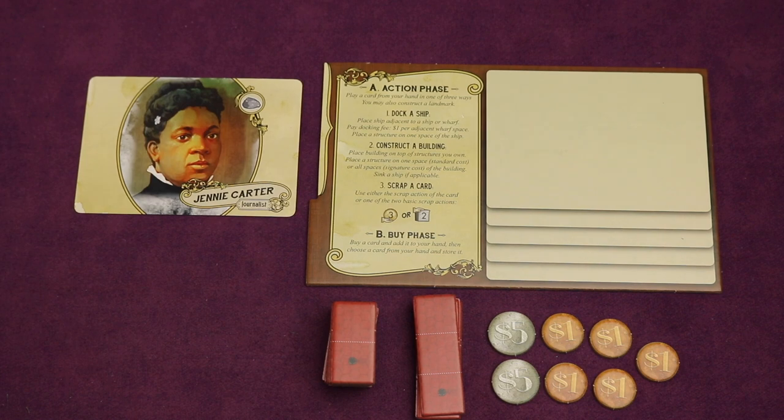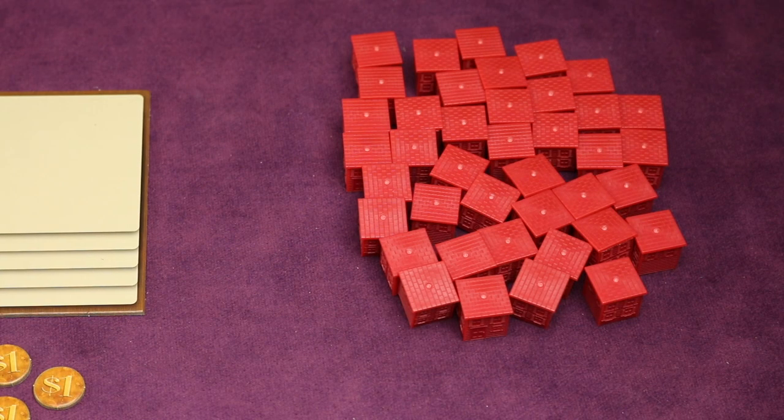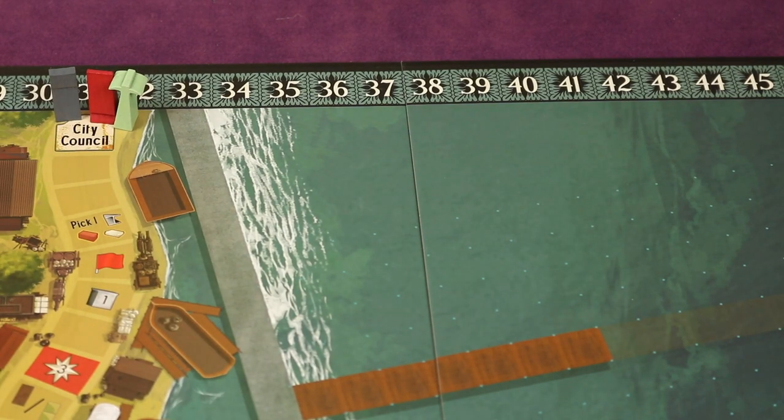Each player places their selected character next to their player board, and unused characters go back in the box. Each player also gets all the plastic structures of their color, placed off to the side of their player board. Each player takes two scoring markers: one goes on the zero of the score track on the bottom left of the board, and the other goes at the city council starting spot in the upper left.